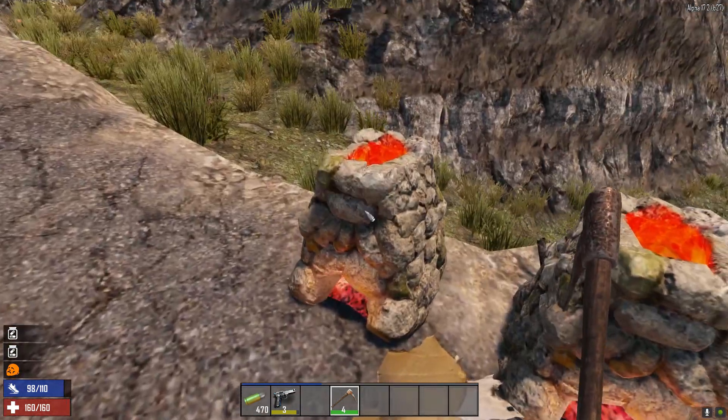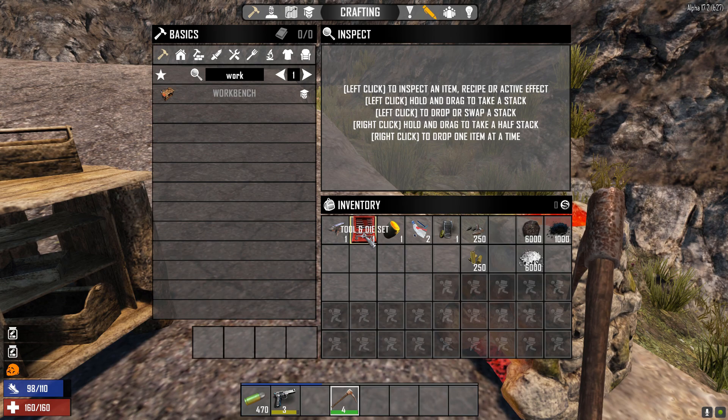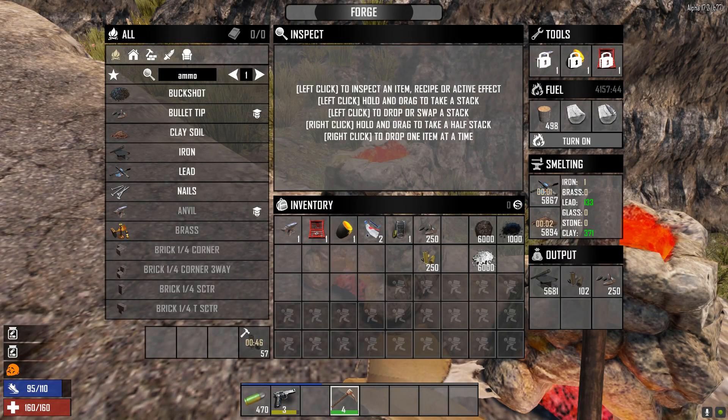You'll also need the tool and die set. I don't think you'll need the anvil. The anvil can be crafted at the forge — it'll take quite a bit of iron — and you can also craft the crucible after some time. The tool and die set unfortunately can only be obtained from the working stiff tool crates you find in some shops. I've already gone ahead and put one in here; I've got one in the other forge as well, and we can start crafting the bullet tips.